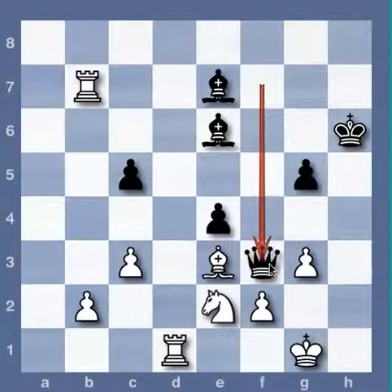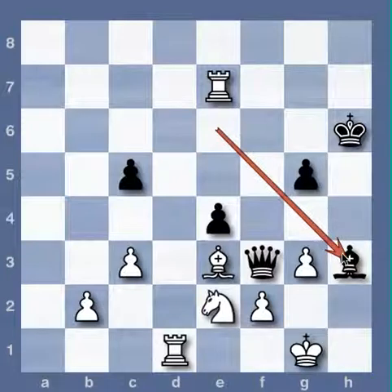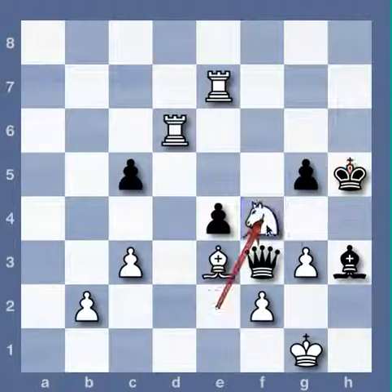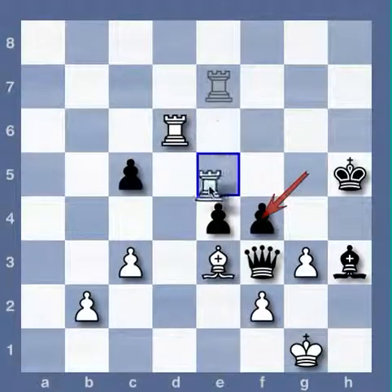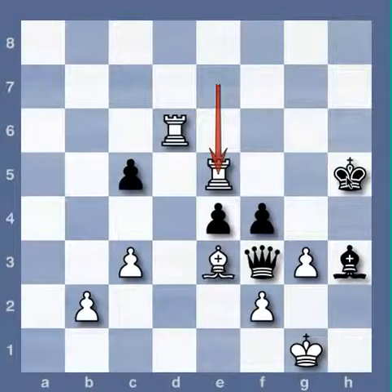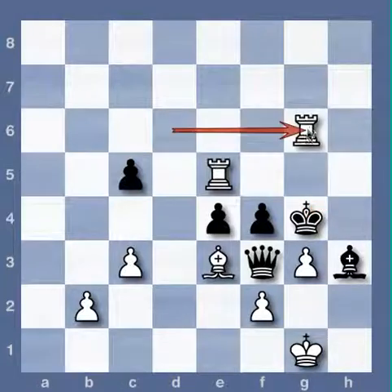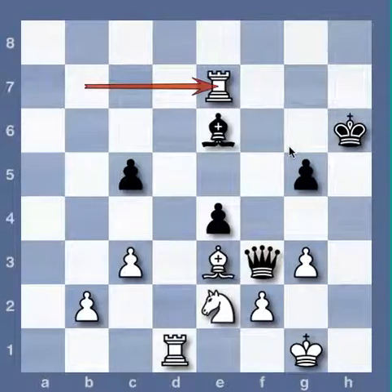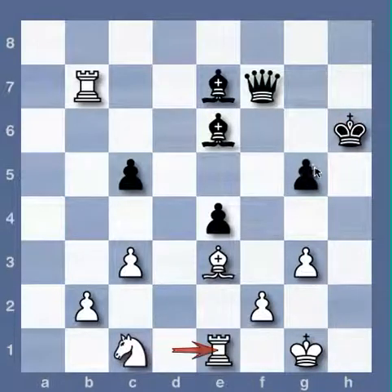Instead, knight e2 appears stronger, so rook e1 was played in the game. The idea is that queen f3 fails to rook takes e7. Bishop h3 check, check, king g4, g takes f4 check, rook e5 check — maybe white didn't see that variation. Rook e1 looks safe in some ways.